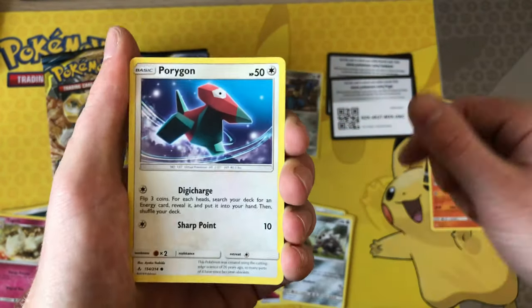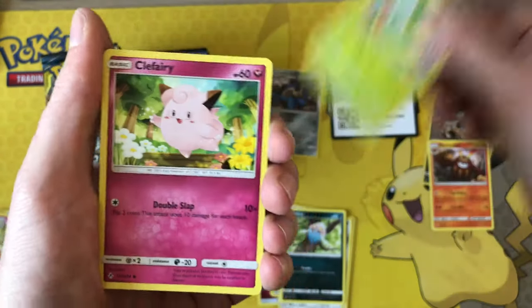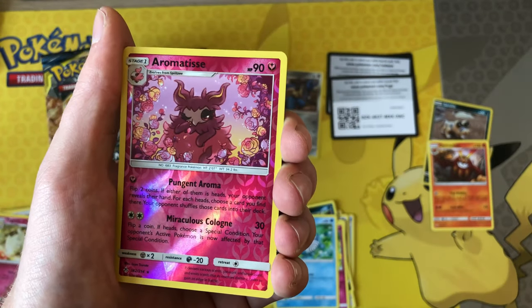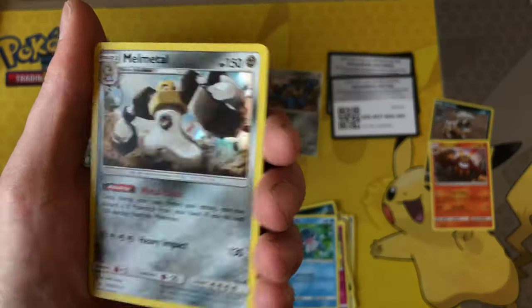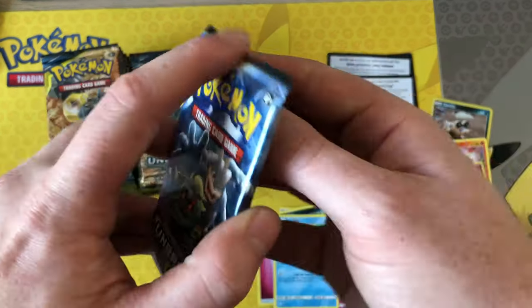We've got Inkay, Caterpie, Clefairy, Poliwag — oh, I love this card — Aromatisse reverse rare, and behind that we have Alolan Melmetal holo. Starting off with a few white codes in the previous packs already.